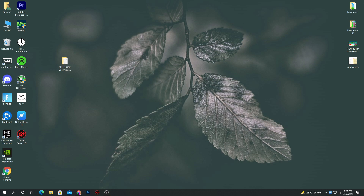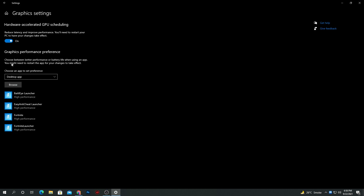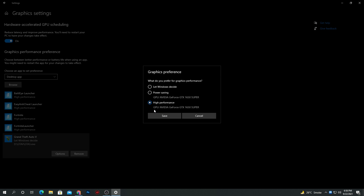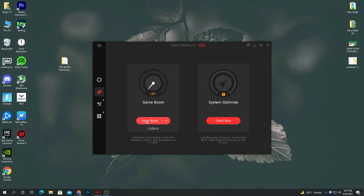The last step will increase GPU performance for gaming. Go to display settings, then graphics settings, and add all your games here. For example, to add GTA 5, go to browse, navigate to where GTA 5 is installed, select the GTA5 exe file, click add, then go into options and set it to high performance for your GPU. Your GPU will now give its best performance when you launch this game. Close the settings. Before running any game like Fortnite, GTA 5, Valorant, or CS:GO, also open Driver Booster, go to the boost section, and click super boost to make your PC even better for gaming.